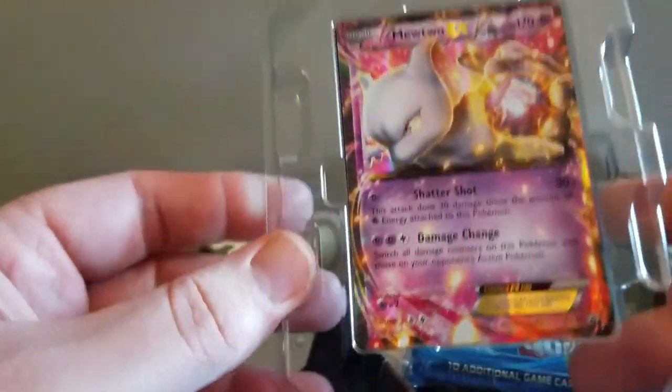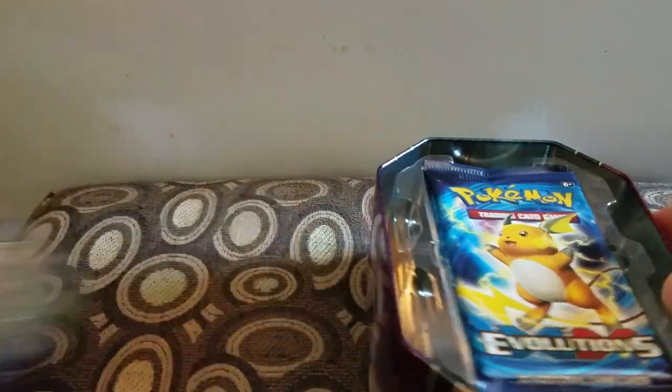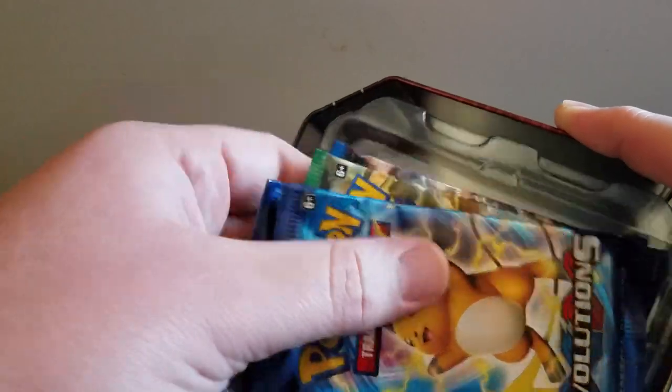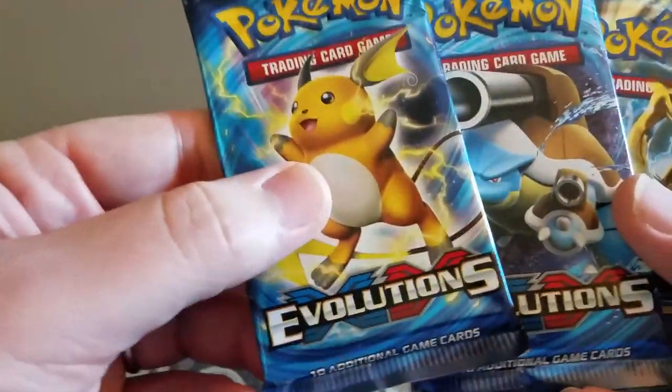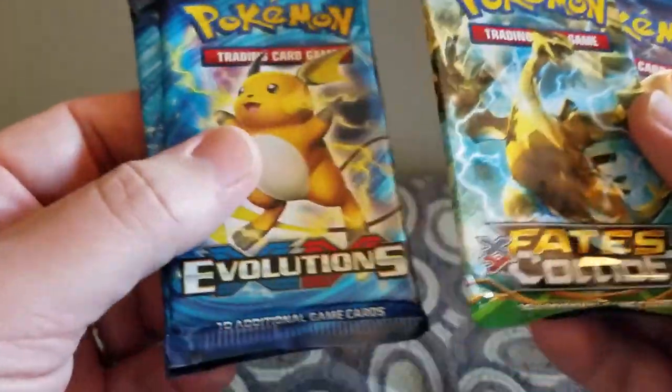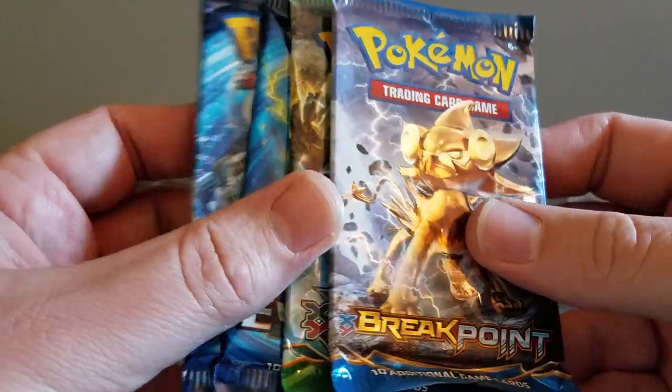You get the cool looking Mewtwo, which I think is pretty sweet looking. The last Mewtwo 10 I opened, I got an Alakazam EX, so that is very cool. You get two XY Evolutions, XY Fate Collide, and a XY Breakpoint.